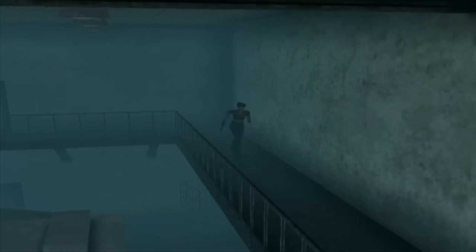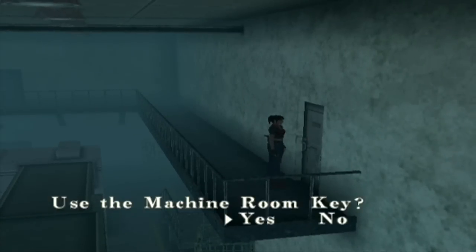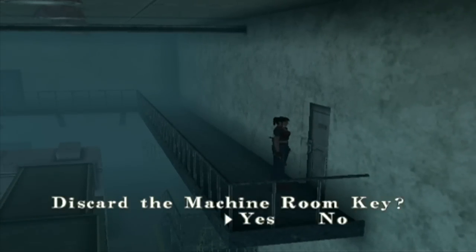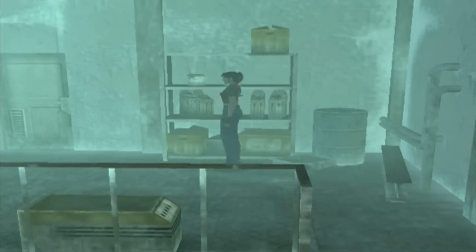We got a brand new key. It actually goes over here, because there is no other place that we can use a key - this is the only place that needs a key immediately. And if you're thinking that room straight across from here where the zombie was banging on the door, there is no way to open that. If you aim on that zombie, you actually can't target it, so you know he comes later.